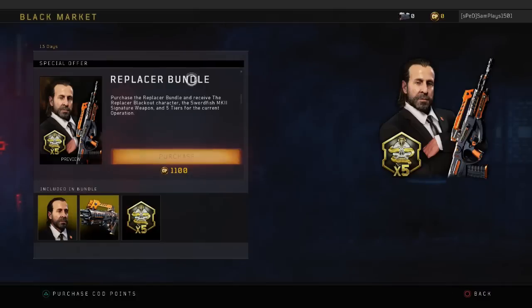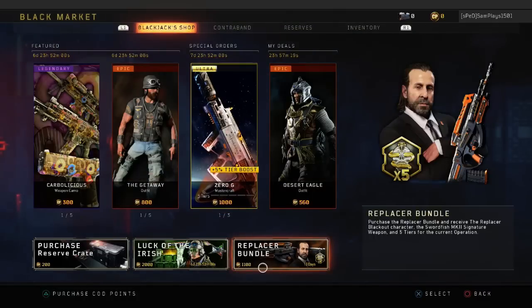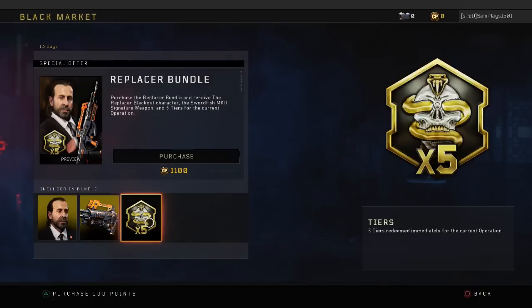You may recognise the actor from Prison Break, and as you can see, this is how you get him. If you go into the Black Market, you'll be able to see the Replacer bundle has been added.